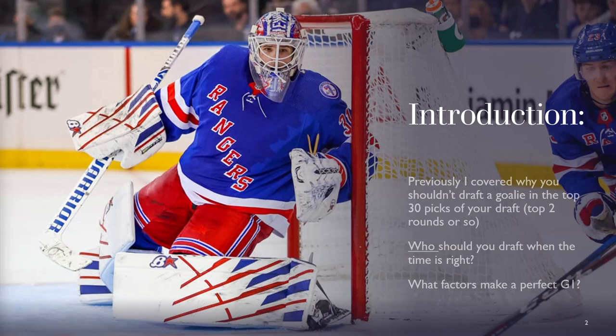In my first video on this channel, arguably the most important one, I suggested that the number one rule to follow for your fantasy draft is to not draft a goalie in the top two rounds. Championship teams usually draft goalies in the fourth to sixth round range and the seventh to ninth round range, depending on league size — usually in the 30 to 50 range and the 60 to 90 range. So who do you draft in these positions, and what is most important to look for in goaltending?